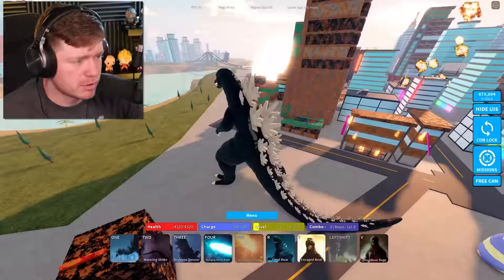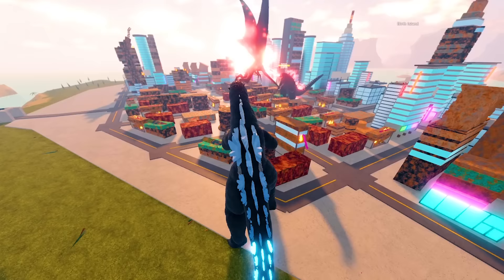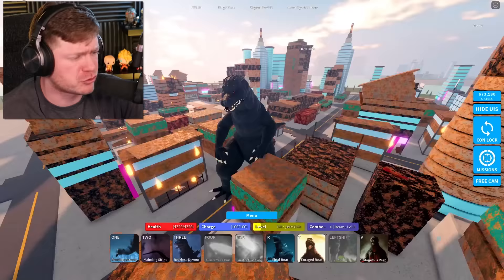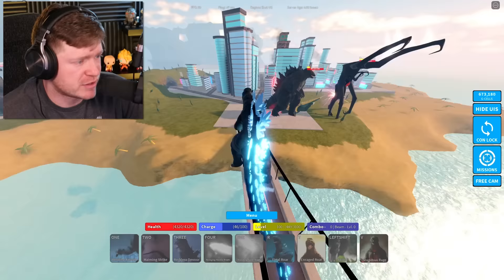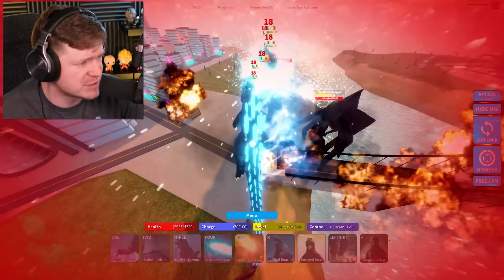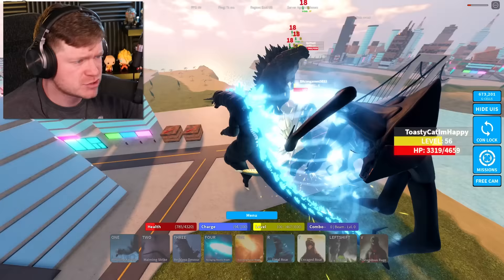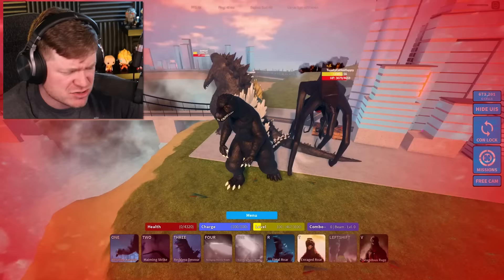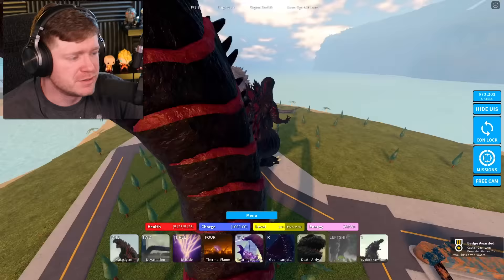Trying the number four atomic breath on Final Wars Goji — he had about a quarter health and went down fast. These atomic breaths are absolutely lethal. Hitting the atomic breath on another Godzilla it's doing 18 damage now, so maybe repeated use causes it to drop off in damage. Either way we're dead — moving to the next kaiju.